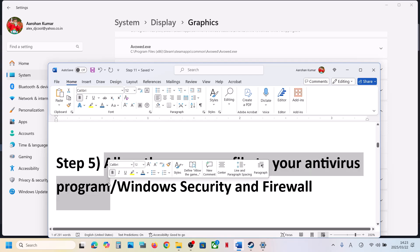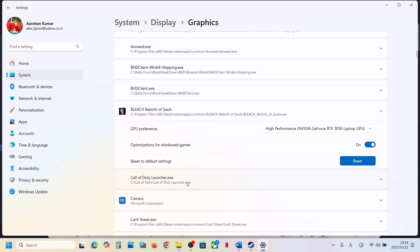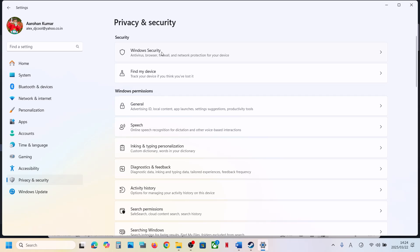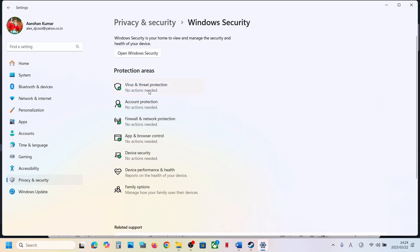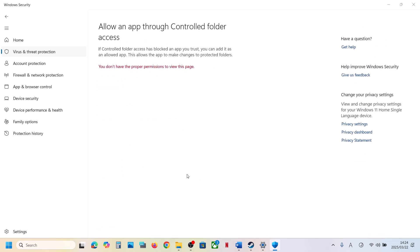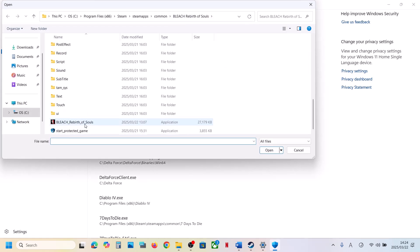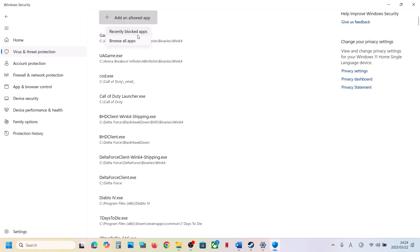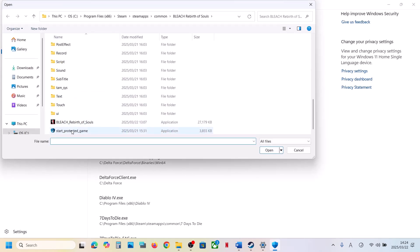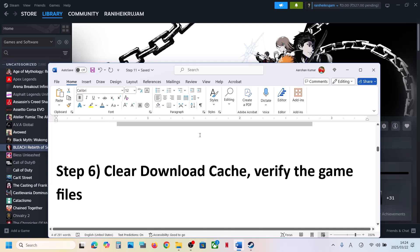The next step is to allow the game EXE file through your antivirus program. If you have a third-party antivirus like Avast, Bitdefender, McAfee, or any other, allow the game EXE file. If you're using Windows Security, open Windows Settings, go to Privacy and Security (Windows 11) or Update and Security then Windows Security (Windows 10), click on Virus and Threat Protection, scroll down and click Manage Ransomware Protection, click Allow an App through Controlled Folder Access, click Yes, then Add, browse all apps, go to the game installation folder, select the game EXE file, and add both EXE files. Then launch the game and check.